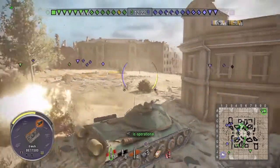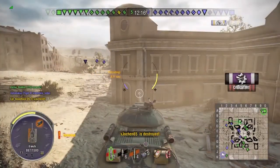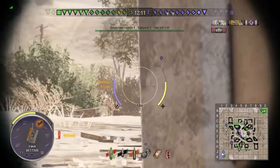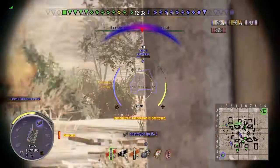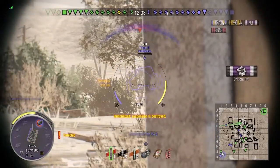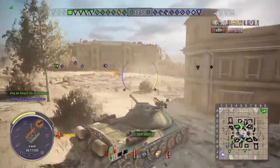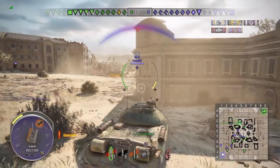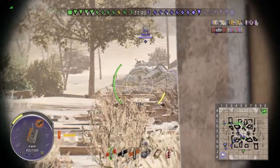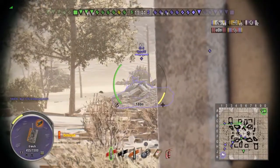Basically this is where I stay for most of the match — just sidescraping off this building, holding this corner, and everything just seems to want to shoot back at me instead of trying to flank around. The entire flank to the right of me to the north is pretty much open. There's a lot of people that know how to sidescrape, and obviously a lot who don't. See there — I exposed the front of my tank a bit too much. But you don't tend to see much of it, and I know how to do it but don't do it as much as I should.